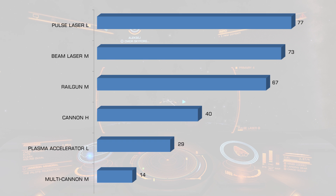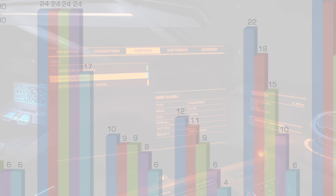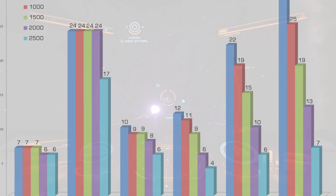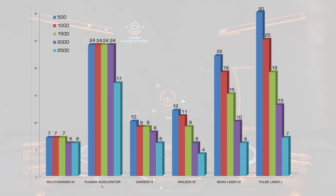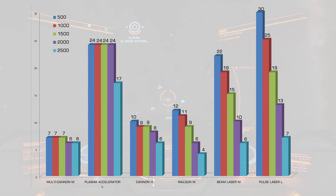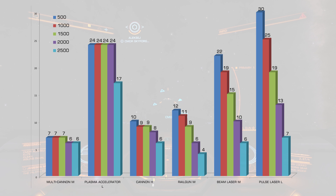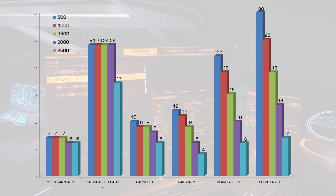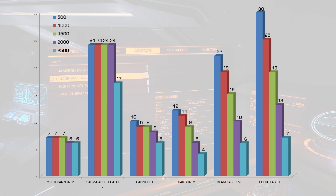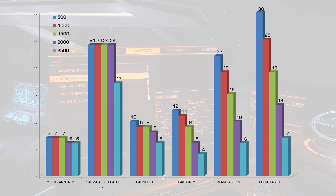Here are the raw numbers. Multi-cannon: damage done to shields per full clip — roughly 507, 1007, 1500, 2006, and 2500 at increasing ranges — almost no loss. Plasma accelerator: 24 up to 2000m, then drops to 17 at 2.5km. Huge cannon: 10 at 500m down to around 6 at 2.5km. Railgun drops from 12, 11, 9, 6, to 4 — you can see it drop right away. Railguns and both lasers had the biggest loss overall.